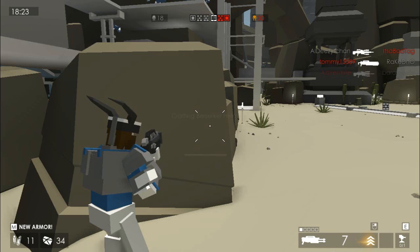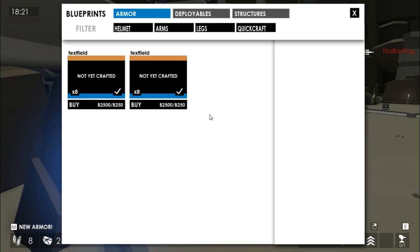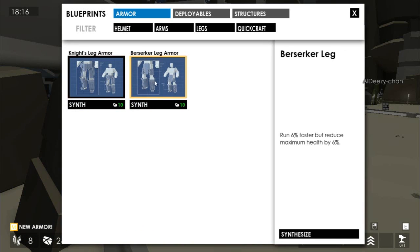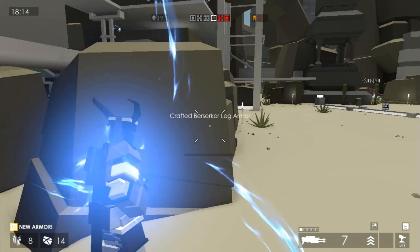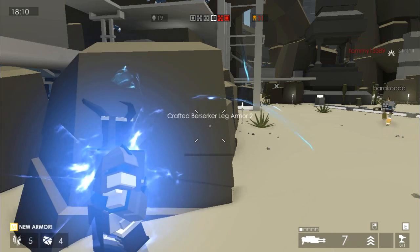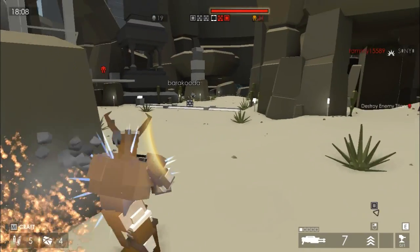Let's finish off my armor. I'll upgrade my helmet once more. As far as legs go, the options are run faster, max health, or more melee damage. I'll go for running faster, because if I have a shotgun that's going to be really useful. I'll upgrade that, but I don't have enough resources to upgrade it again.